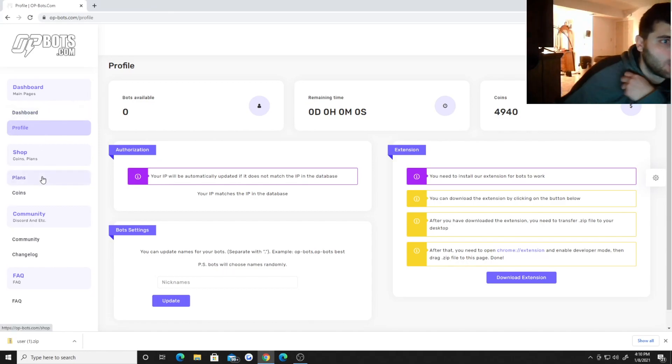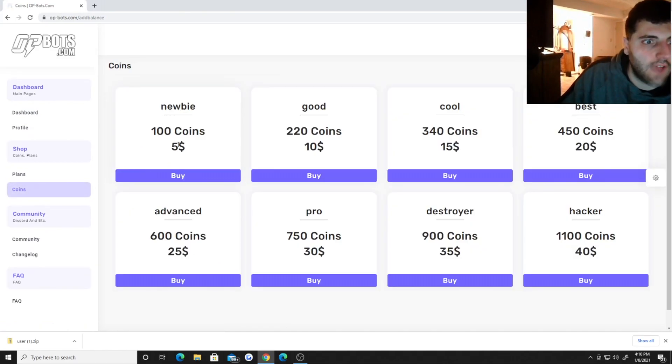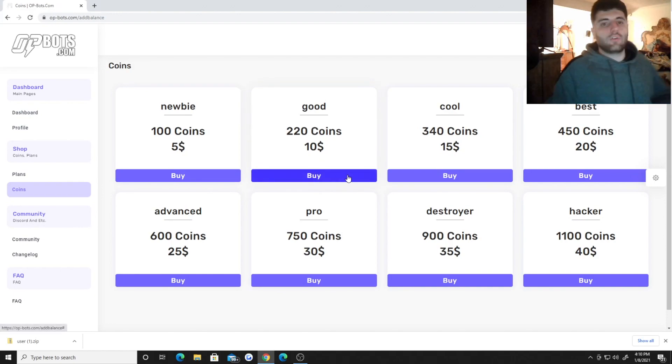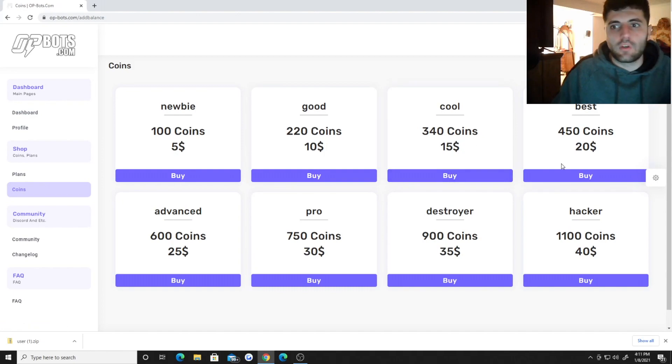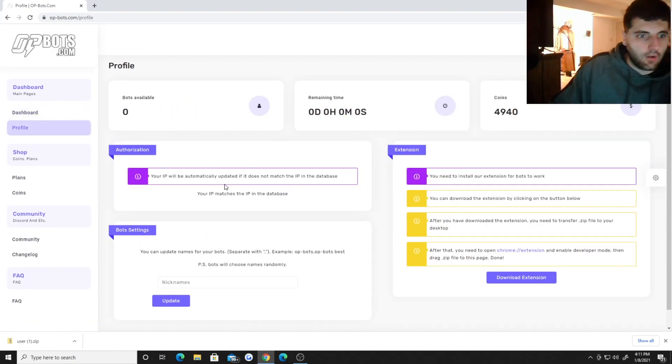Let me show you the plans. You can choose a custom amount — if you want 10 bots for a duration of one hour, that's only 5 coins. For coins, $5 gets you 100 coins, so you can play 50 different sessions of 10 bots. There's also 20 coins for $10, and 340 coins for more — the more you buy, the better deal you get.